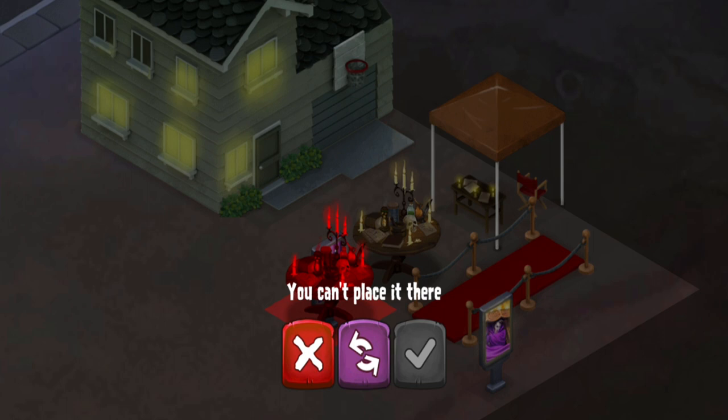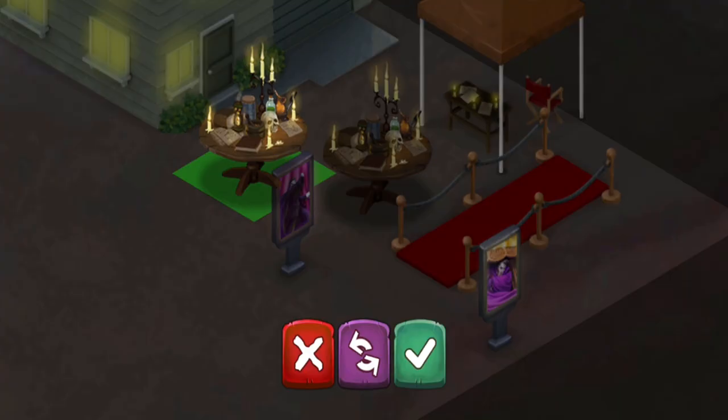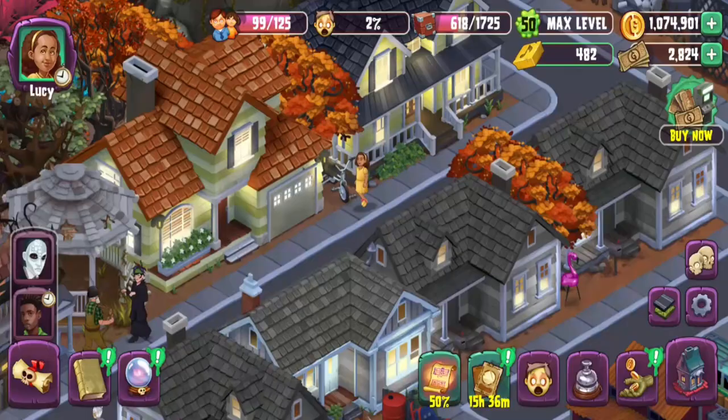Someone pointed this out on the forums — if you notice, these two tables are copy-pasted exactly the same. Look at this, look at it. It's the same table. One of them is a decoration you get during the shrunken head bit, and then this one just drops items. So okay.